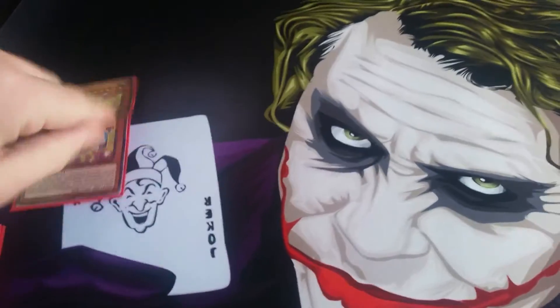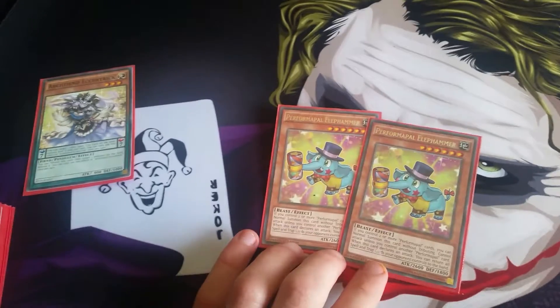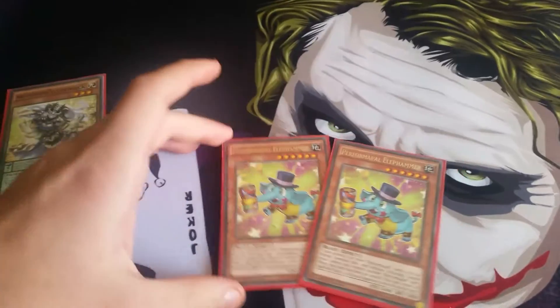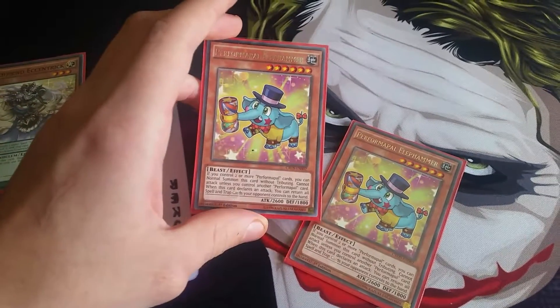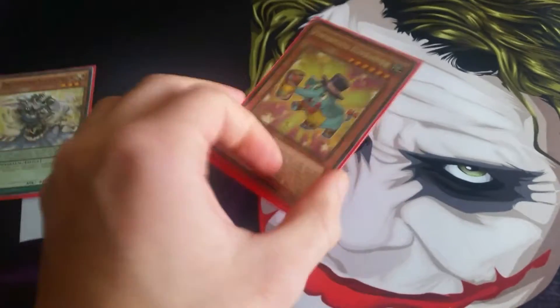I do run two Elephant Hammers. This is normally the card I would bring out with Retro if Retro is destroyed. Otherwise, if I've got two Performapal cards already on the field I can normal summon it without tributes, and when it attacks all spells and traps on your opponent's side of the field are returned to their hand. So it is really good.